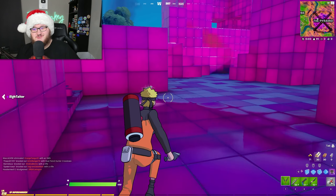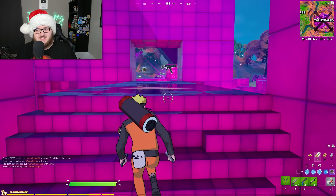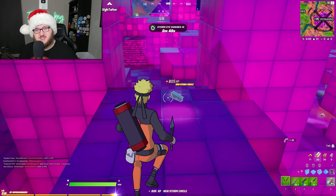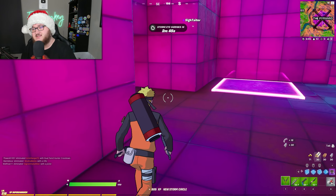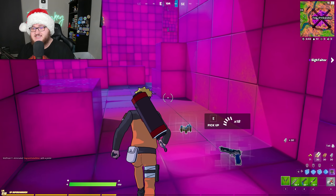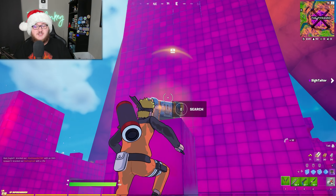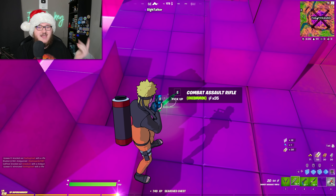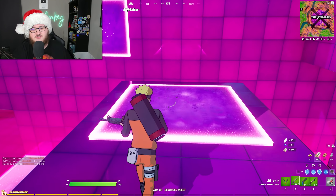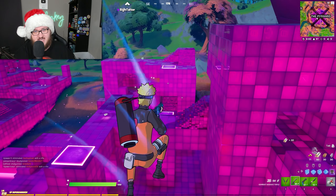The final update of Chapter 2 is here, and the island is destabilizing fast. What's going on, champs and champettes? It's FireMonkey here, and I'm going to be your tour guide to the final update of this chapter. I'll be going over things such as the Salvage Brute war effort, the shopping carts returning to the island, you being able to earn XP by playing Save the World, and much more. So without further ado, let's hop into it by talking about the Salvage Brute.